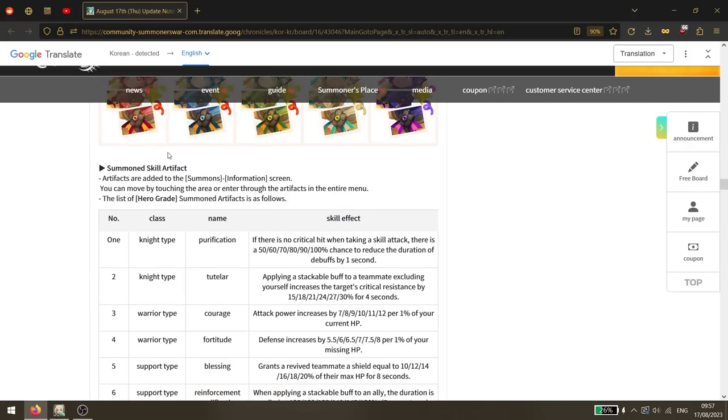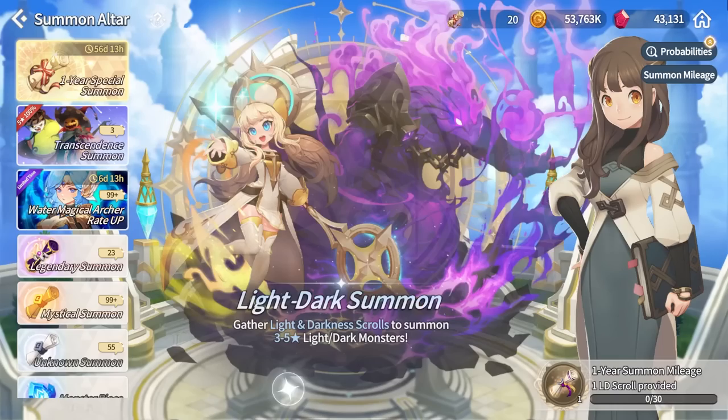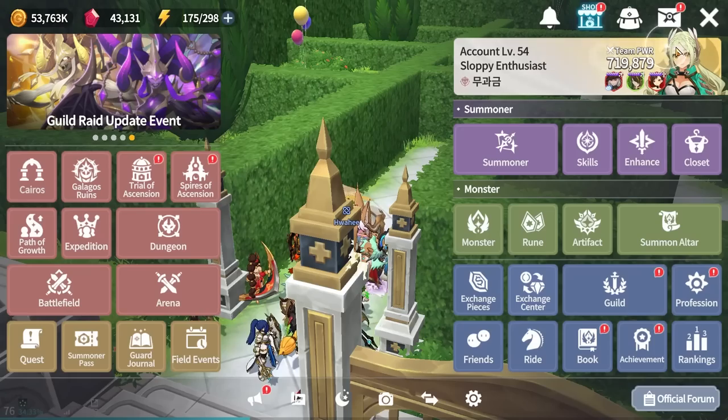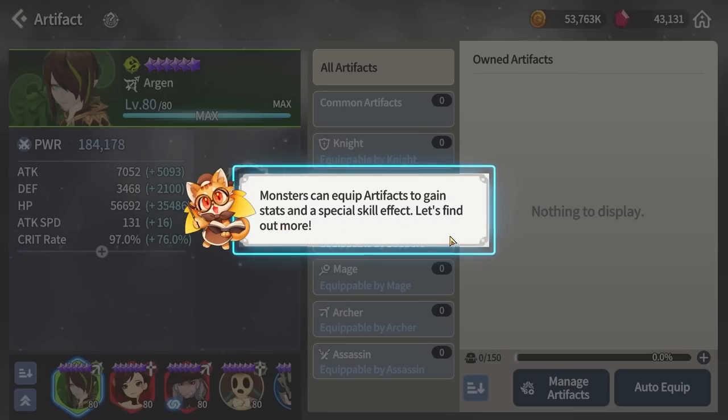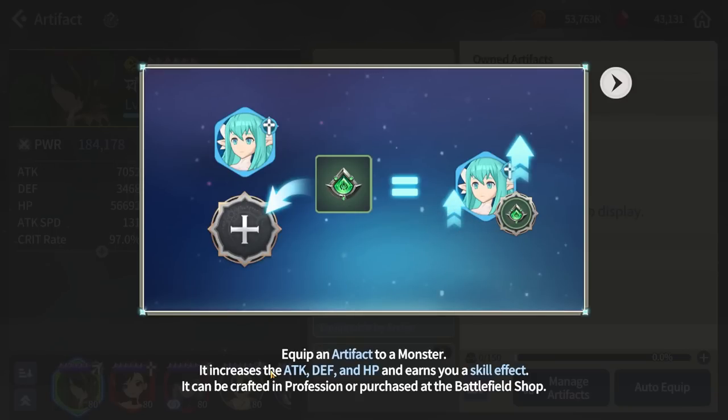Summoner skill artifacts are being added - these are most likely going to be game-breaking. Artifacts are added to the summons information screen, accessible through the artifacts menu. You can apply a special skill to your monsters, and equipping an artifact grants stats and special skill effects. It looks like your monster type needs to match the artifact type to equip it.